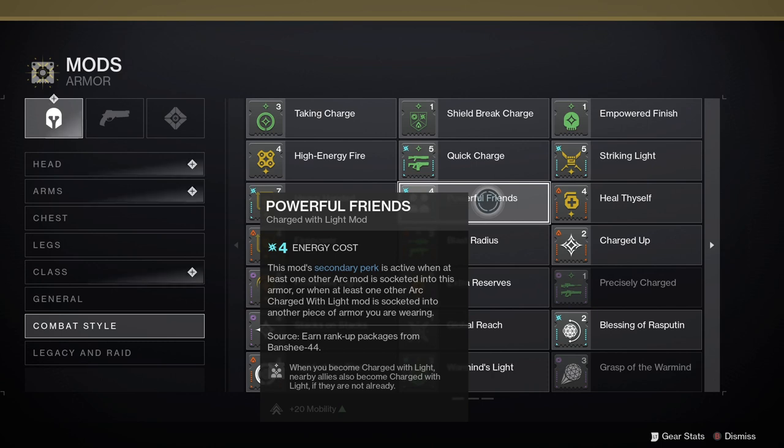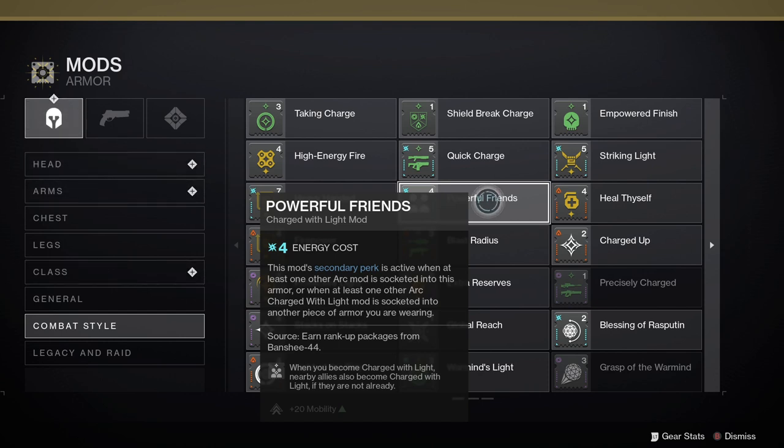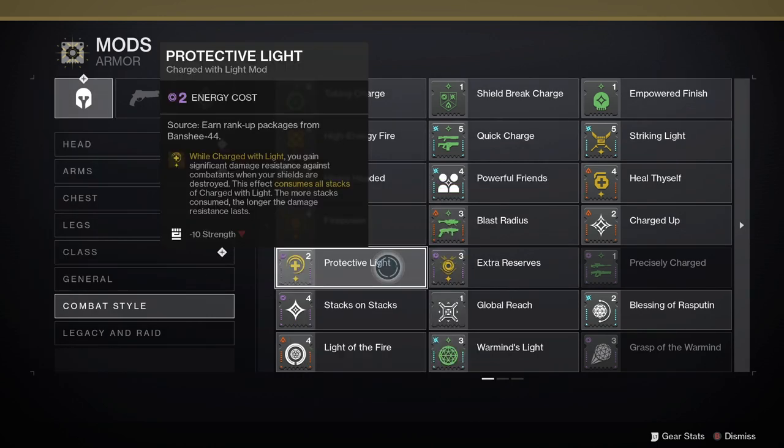Powerful Friends: when you become charged with light, nearby allies also become charged with light if they're not already, and you get a plus twenty for mobility. Protective Light: while charged with light, you gain significant damage resistance against combatants when your shields are destroyed, and this effect consumes all stacks of charge with light. The more stacks consumed, the longer the damage resistance lasts — be aware this one has a stat penalty of minus ten for strength.